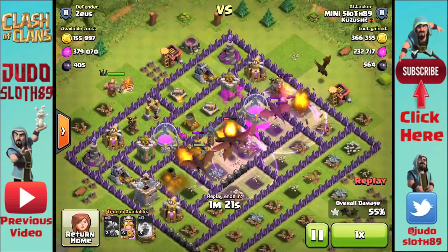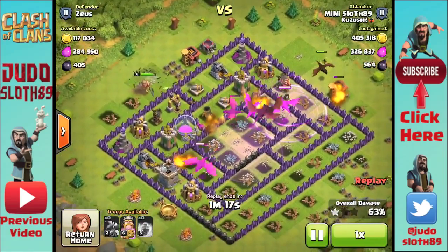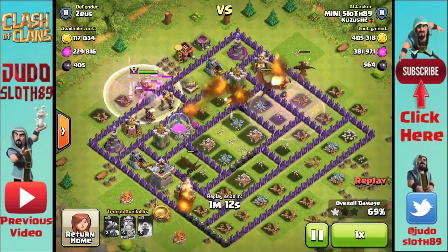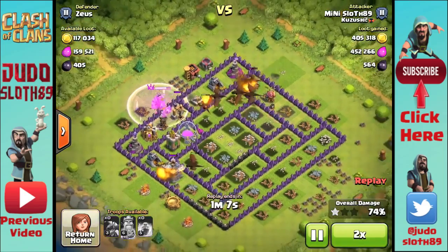You can jump online, not a lot of thought process. Just make sure you're looking at where the air defenses are, and as long as you put the dragons in a line and use your rage spells sensibly, you should be able to get most of the loot from most town hall eights.